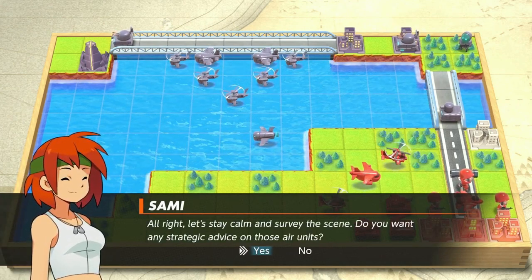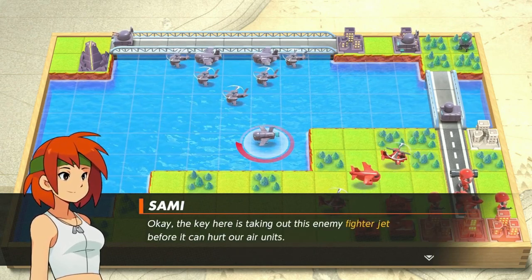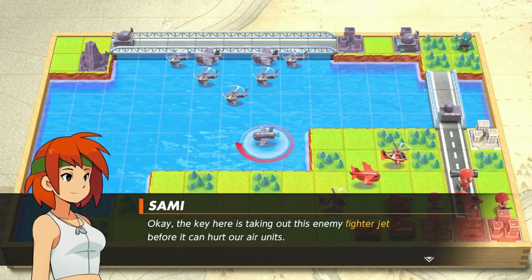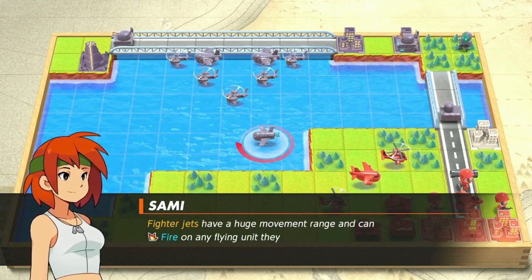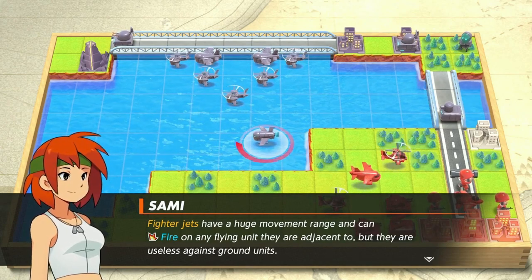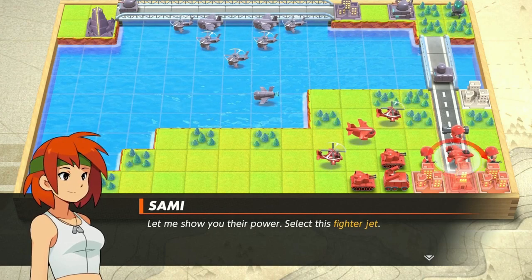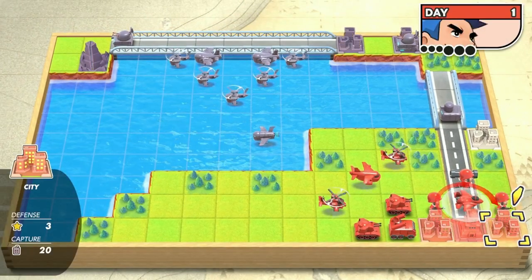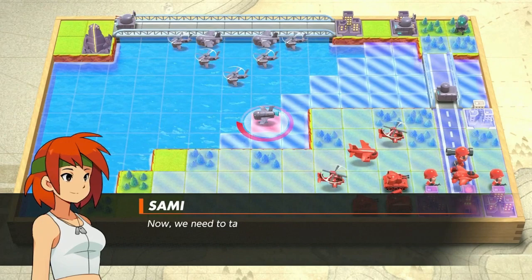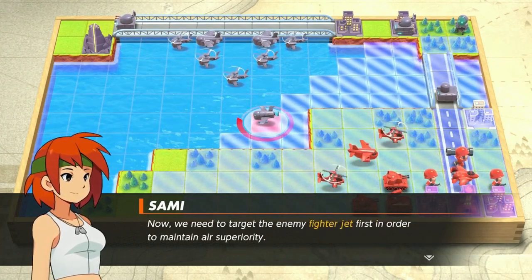Do you want any strategic advice on those air units? Yes. Okay, the key here is taking out this enemy fighter jet before it can hurt our air units. Fighter jets have a huge movement range, can fire on any flying unit they are adjacent to, but they are useless against ground forces. Now we need to target the enemy fighter jet first in order to maintain air superiority.